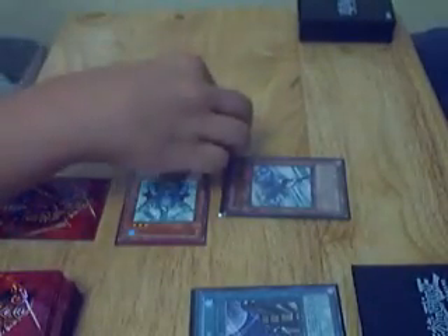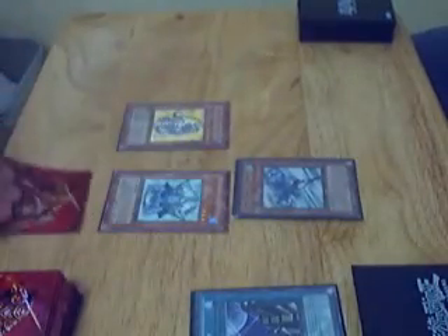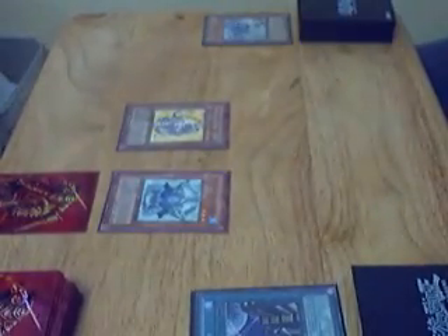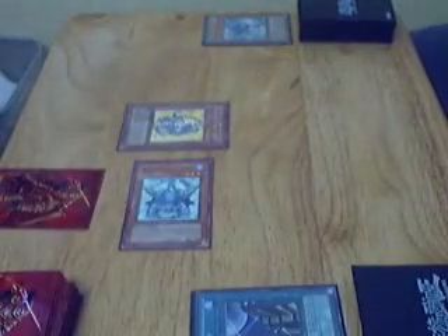78. I play my Crystal Beast Topaz Tiger and switch to attack mode. My Emerald Tardis. Attack with Topaz Tiger and Stratis — that's 200 points. And then with Emerald Tardis — that's 800. And then switch it to defense.